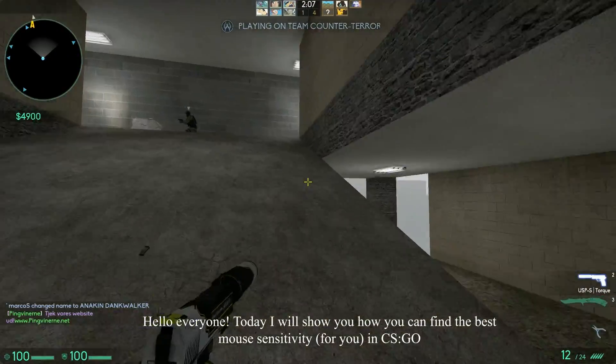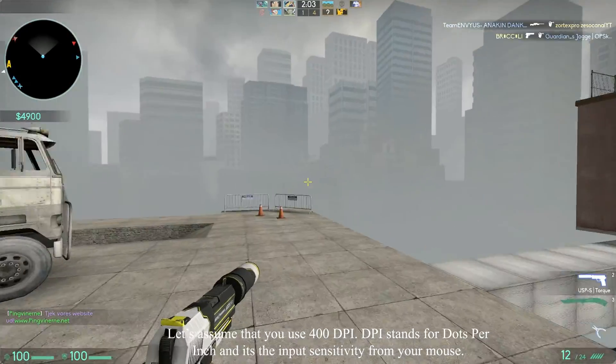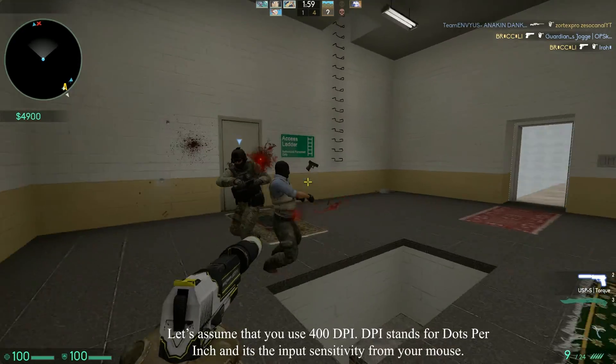Hello everyone! Today I will show you how you can find the best mouse sensitivity in CSGO. Let's assume that you use 400 DPI. DPI stands for dots per inch and is the input sensitivity from your mouse.